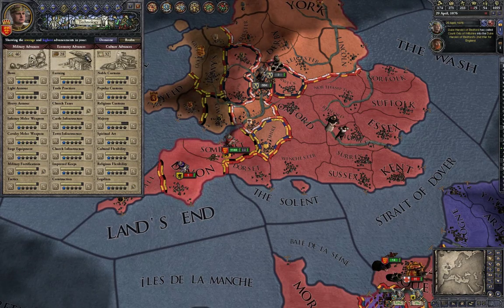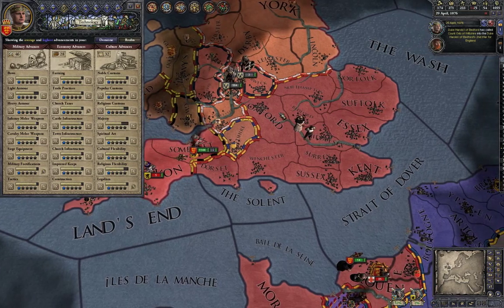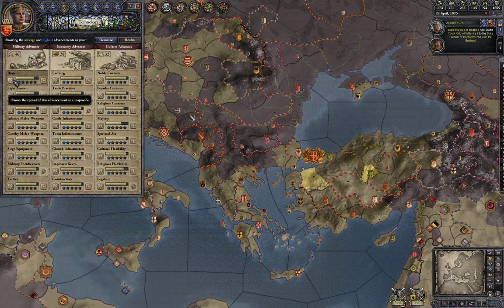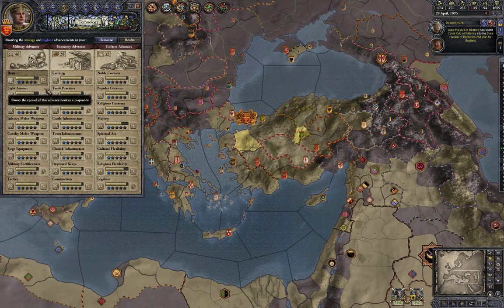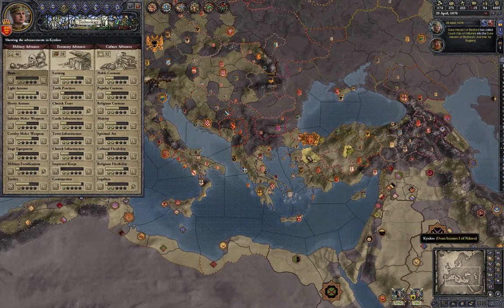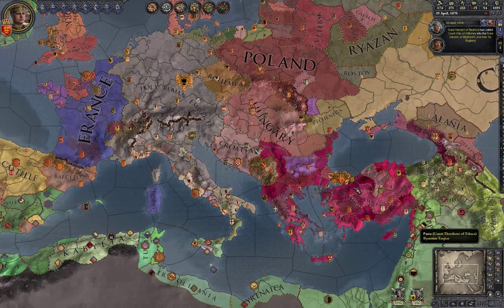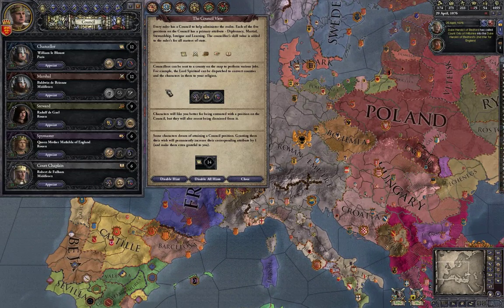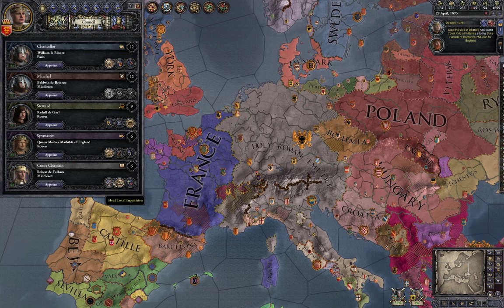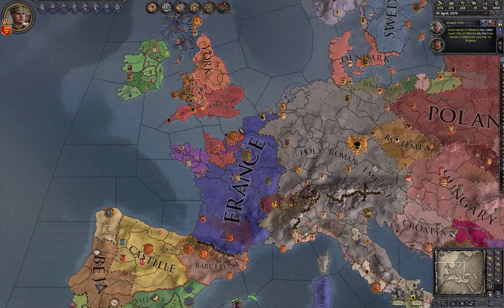In the technology tab, in every sub-tab — military, economy, and culture — you can pick one thing for your empire to develop faster. I saw a guide where, for example, if you want better bows, you click this tab and check which region has the best bow technology. You need a counselor to get the technology boost. Place the counselor in that region and they'll help you study and increase that technology.